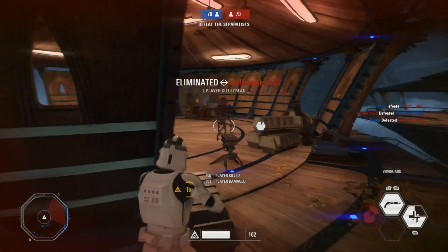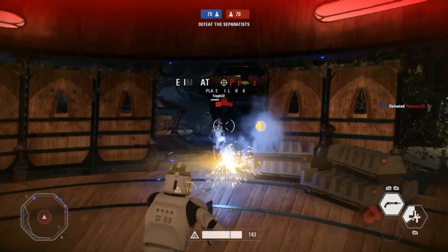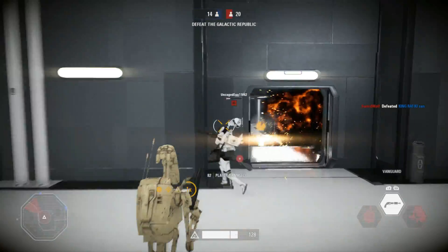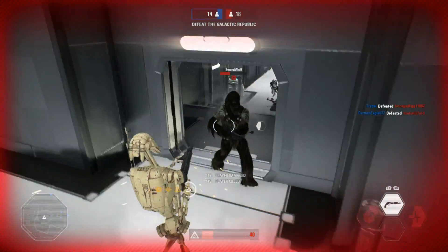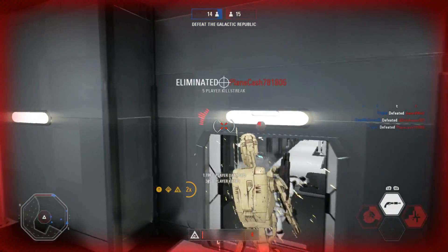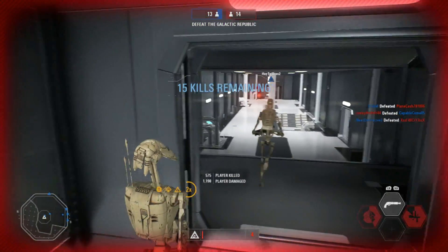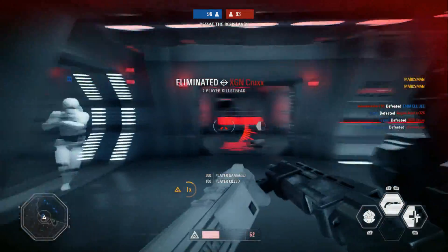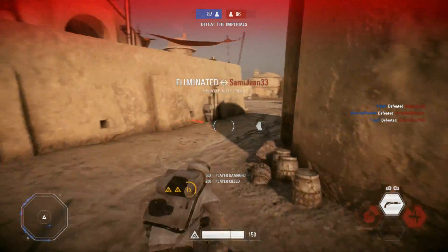This extended view of your surroundings also grants access to benefits such as corner peeking. In first person, if you want to look anywhere, you have to expose your body to do so. In third person, you can look around corners without showing your body to your opponents. This is obviously very useful as it allows you to check corners without revealing yourself or getting shot at. This tactic can also be used to time when you are going to jump out at someone with a shotgun or poke your sniper out for a quick shot. For this reason, if you are trying to achieve a realistic experience, first person would be your way to go. However, if you are trying to compete at the highest level possible, third person once more takes the cake.